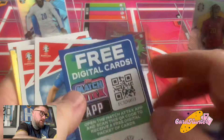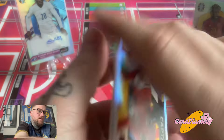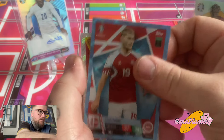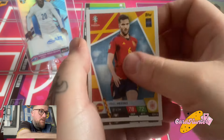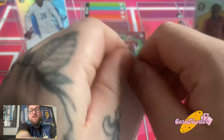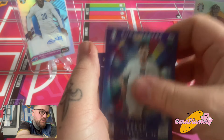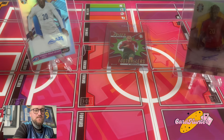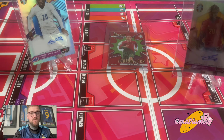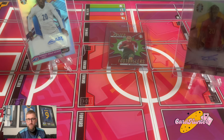Here we go — we've got Harry McGuire, Traoré, a captain's card David Alaba, Broja, a nice blue parallel of Iniesta, the ultimate card Merino and Demiral. These two here will be your Euro Masters — Cesco and a Sabitizer. But yeah, that pack has let me down. Topps has let me down, Tesco's has let me down. We have not found the ultimate CR7 100 Club.